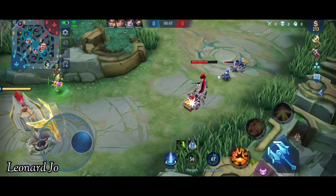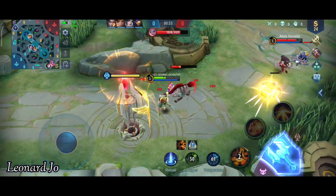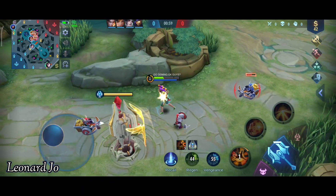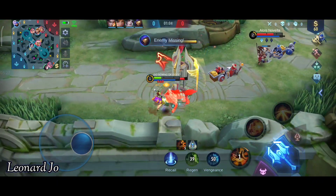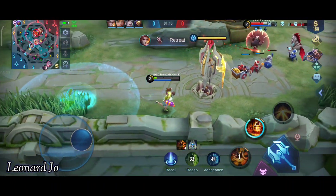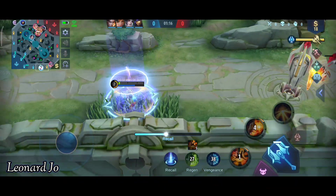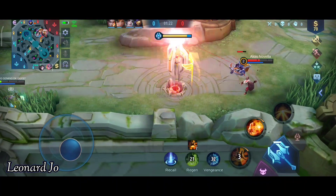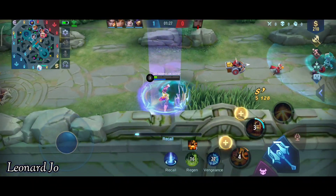Pokoknya kita kalau mau ambil minion awal usahain harus dapat, karena wave awal tuh penting banget buat Cloud. Kita harus ambil lagi - pokoknya kalau kita dicicil ya lawan aja guys, kalian tarik ulur. Nah ini gerobak kalian tahan disini, jangan ngekill gerobaknya dulu guys, ntar gerobaknya maju. Kita dicicil, pokoknya kita ambil last hit, kita taruh di belakang ya skill 2-nya - kalau bahaya baru kita balik. Ini kita fake recall ya, Popol kira kita udah recall ternyata nggak, kita cicil lagi.